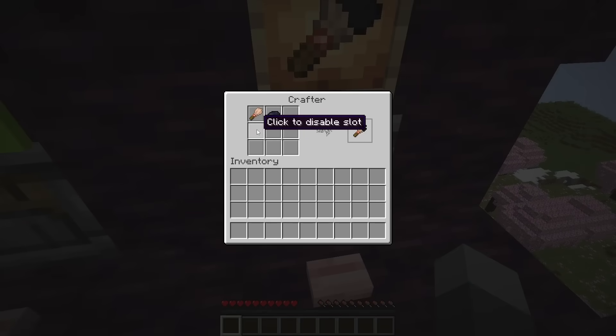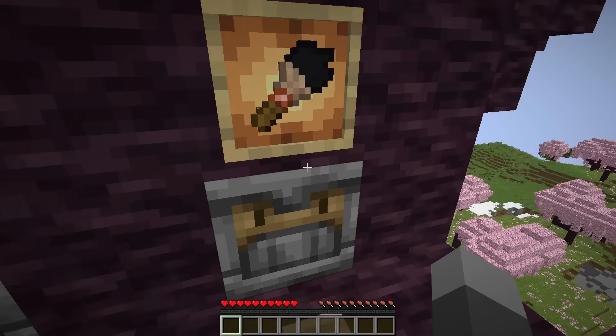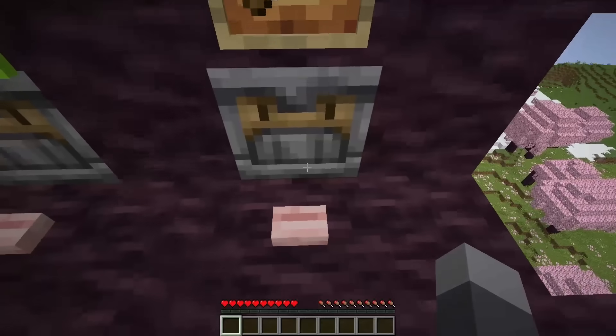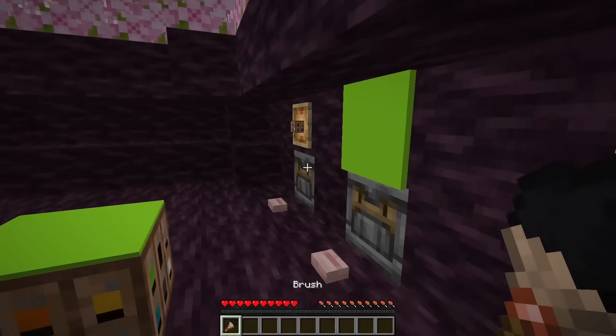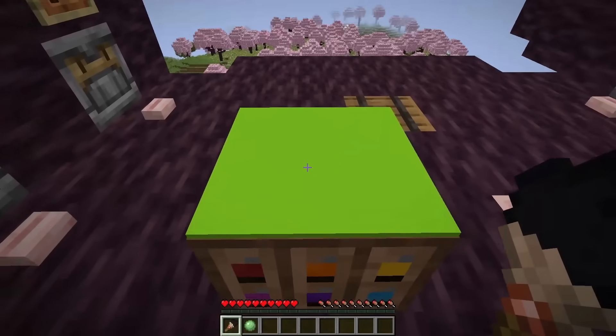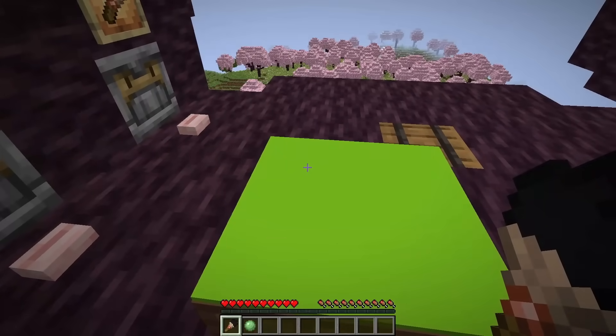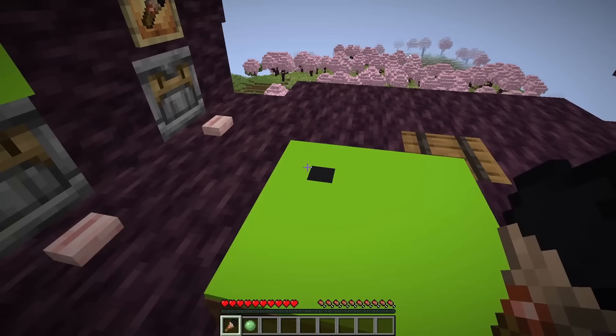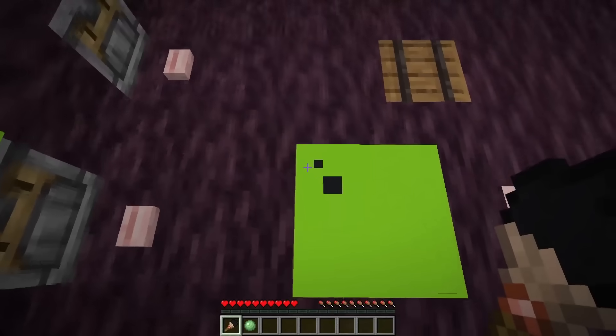You can make a dyed paintbrush with a brush and any combination of dye. The color is the same as armor dyeing, allowing a wide variety of paint brushes. You will also want a slime ball to do erasing if you mess up with your painting. Then you just right click on the canvas and that paints directly on the item.